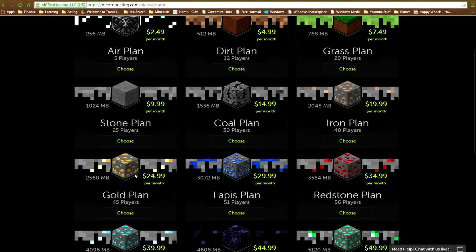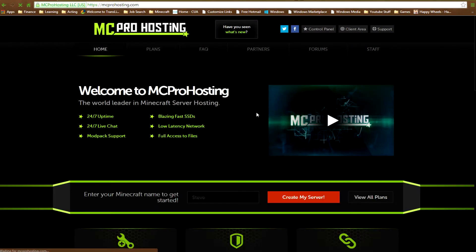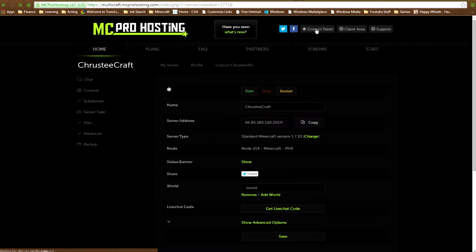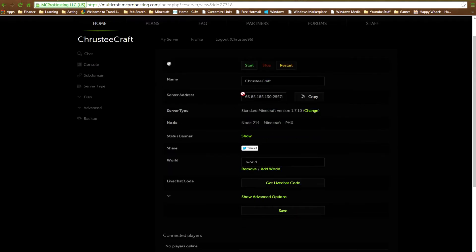Once you've registered, the best place to go is the control panel - this is your main control where you start, stop, and restart your server, access your console, your files, and all that. Once you've purchased it, you've got this main screen here where you can name your server. I call mine Krustycraft. You've got your server address here, which you can copy and paste to your friends.